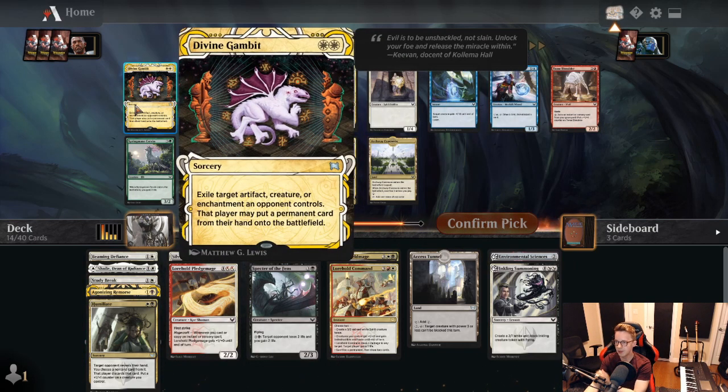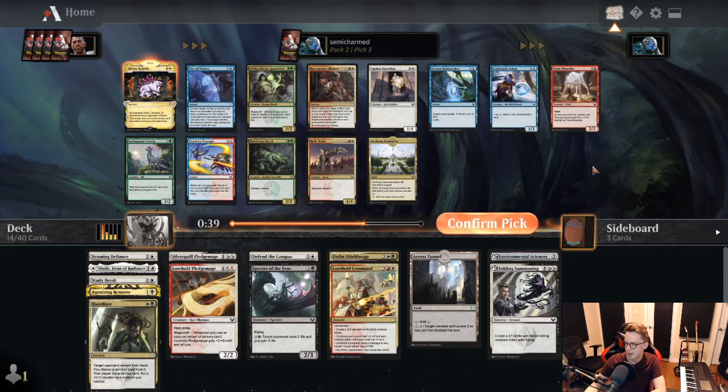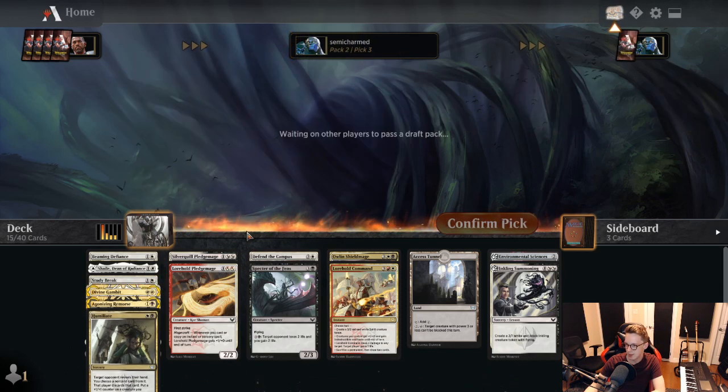Divine Gambit — not bad. A lot of the creatures come in spell form, so this card is often going to get something and the opponent won't be able to put a permanent into play in response. I think we'll take that here. Reconstruct History is not bad, but I definitely don't think it's as good as Divine Gambit, and there's really nothing else to speak of in this pack. Divine Gambit it is.